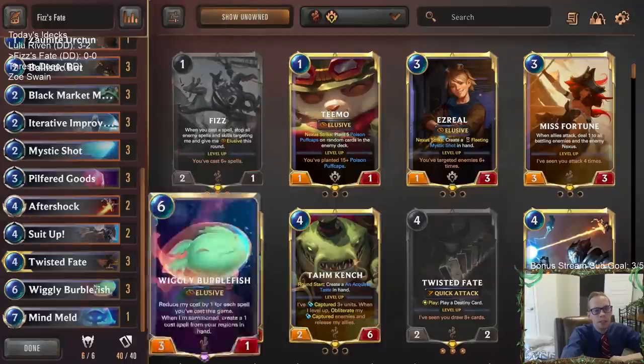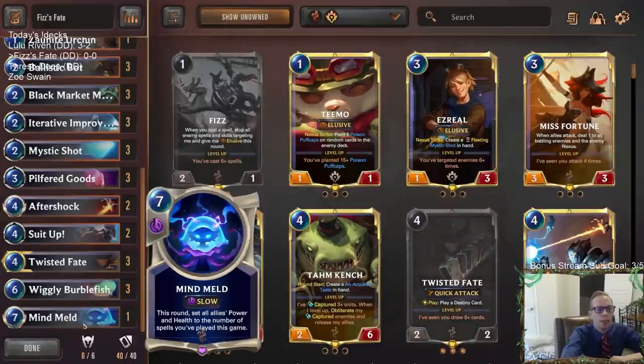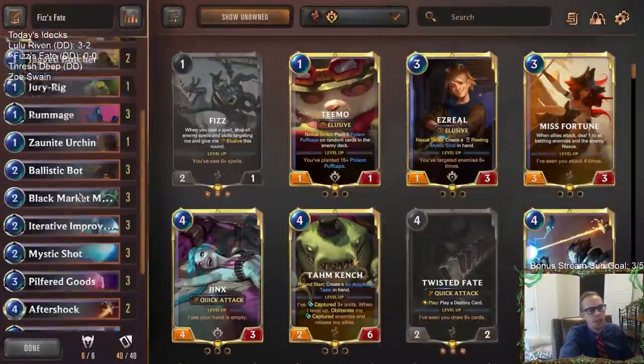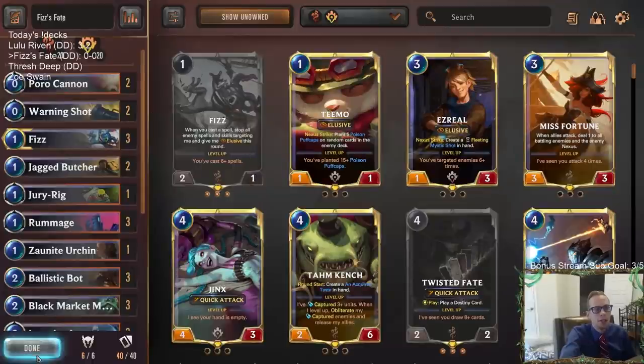We've got some removal, some Suit Ups to do their thing, and we even have a spicy Mind Meld at the top end. If we get a good amount of units out and cast a bunch of spells, Mind Meld can be our late-game card to just make our units really really big — like if we cast ten spells, now they're all ten-tens. That's our spicy one. All right, let's give it a try — Fizz's Fate, playing five ranked games.